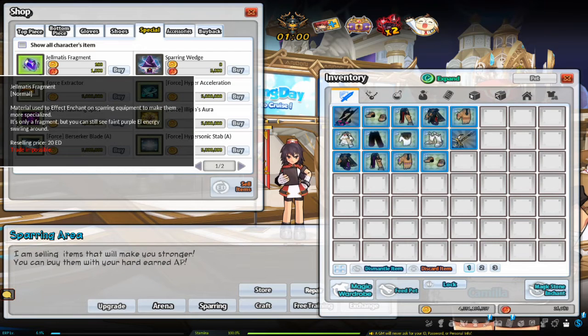Gelmatis Fragments can mainly be obtained by doing arena matches. You can also get them from the weekly PvP quest, or buy them from Camilla with ED and AP. If you do plan to buy Gelmatis Fragments, it is better to farm AP on an alt and buy on the alt, saving the AP on your main for specialization costs.